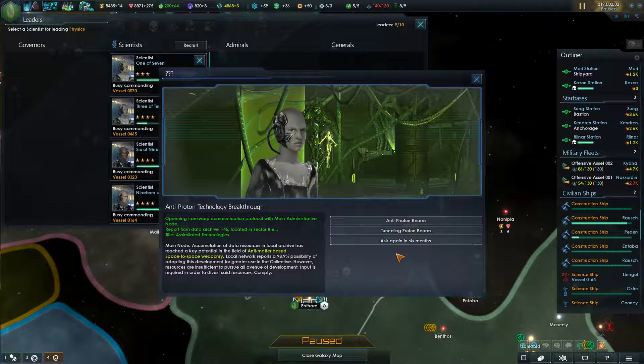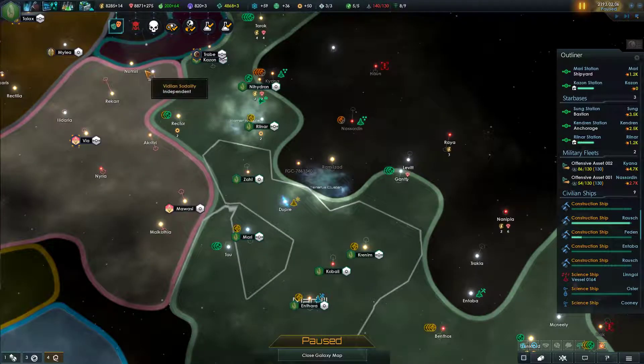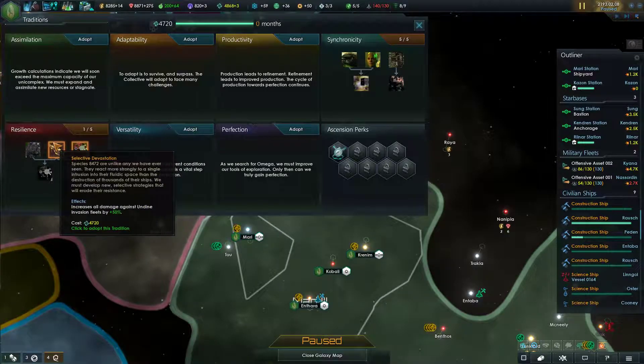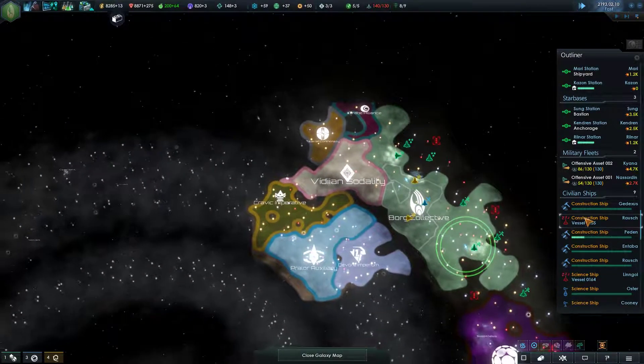Research complete - anti-proton technology breakthrough. I'm going to go with that because I don't know what it does. We're going to grab you for research speed, and ECM signal jammer, I guess. We also have more unity - army damage I don't really need. It increases damage against Undine invasion fleets. That might be useful later on. I assume the Undine are one of the special events for the Borg.